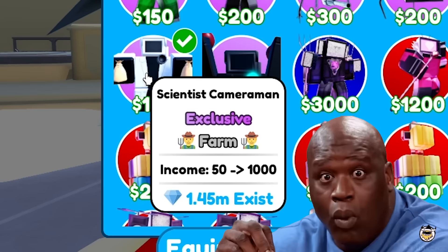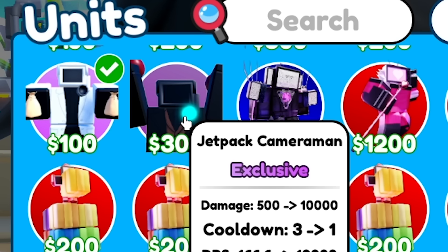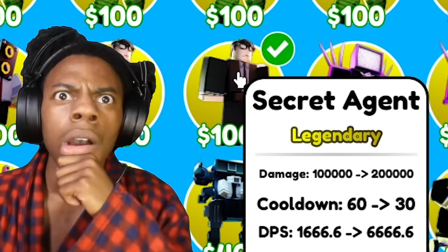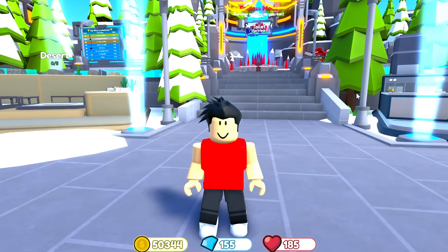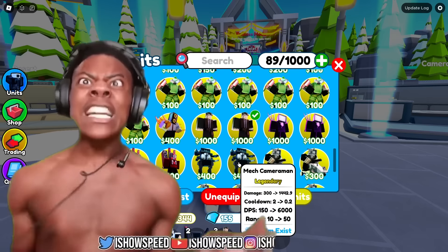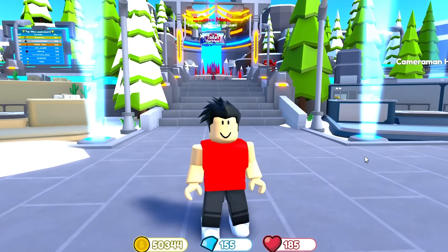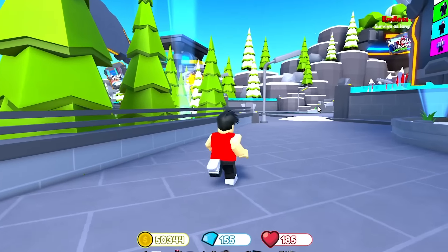We're gonna start off by using the scientist cameraman — I'm pretty sure that was one of the first money units, an absolute game changer. Next we're gonna use the jetpack cameraman. I remember it was the first unit I got; I looked up a YouTube tutorial on how to beat endless involving the jetpack cameraman and beat endless for the first time. The secret agent — this unit used to be broken. You could just place it, sell it, and always have an extra thousand dollars. Next the mech cameraman — how could we forget, this unit's so good. And then the laser camera car — I remember this was such a meta unit, everyone was using it. But now we've got mythics, godlies, ultimates, and it got completely left in the dust. Or did it?